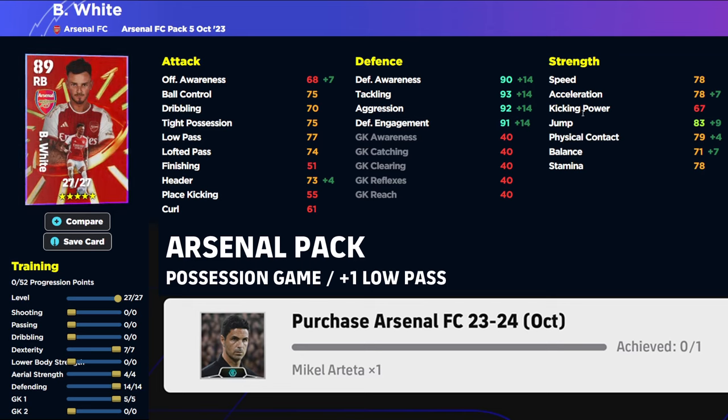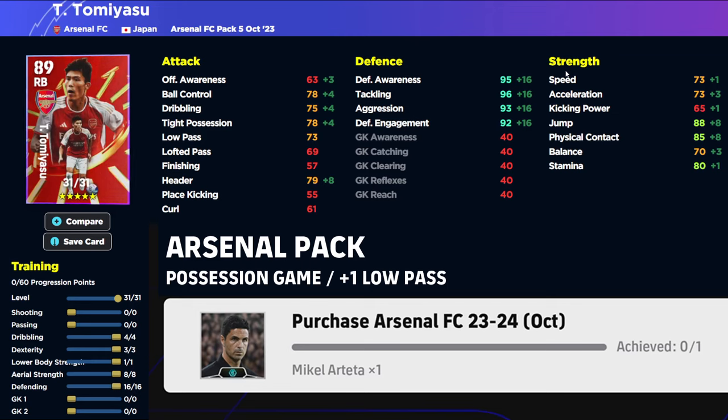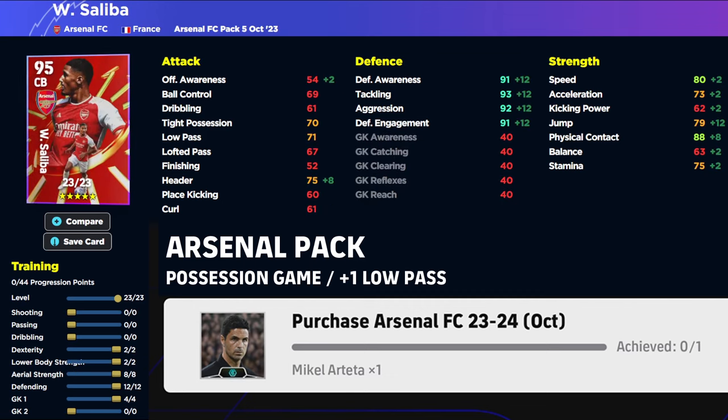Ben White and Tommy Yasu need no introduction. Ben White gets 80 speed and acceleration, plus a plus three boost to his low pass — he goes to 95 overall as a center back, with all defensive stats in the 90-plus zone. Tommy Yasu I've said is probably the best non-legend center back in the game. This card is not far away — he maxes out on all defensive stats, still has 80 tight possession, 80-plus header, 90 jump, and decent stamina, speed, and acceleration.